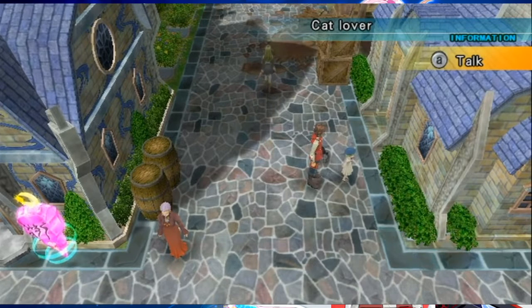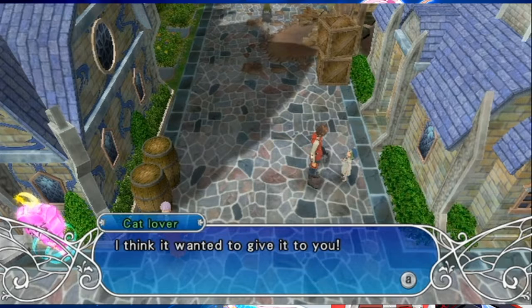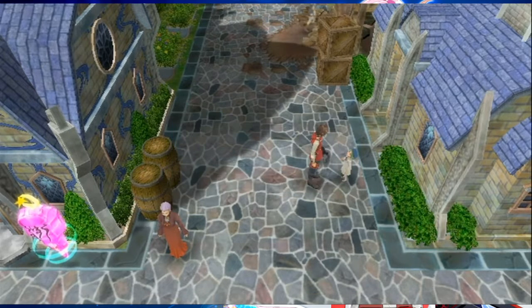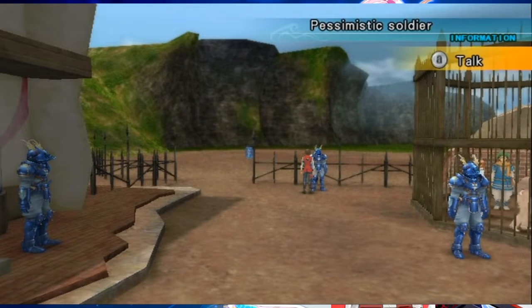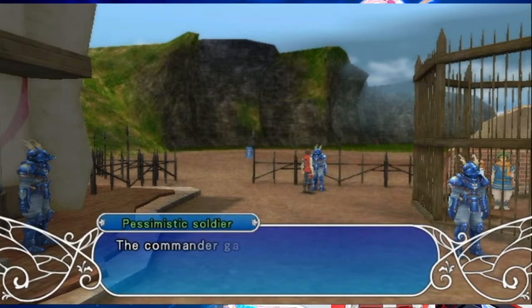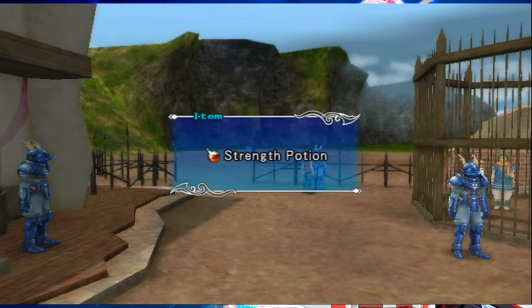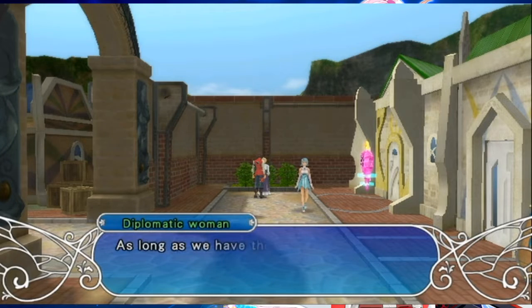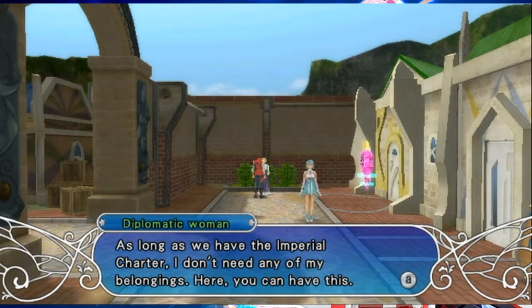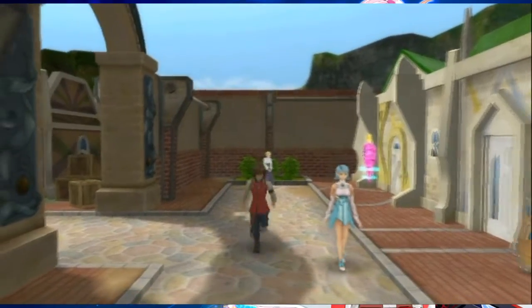At Beninash Cemetery, talk to the Cat Lover: 'The cat just brought me the most beautiful leaf - I think I want to give it to you.' Vitality Leaf, much appreciated. At the Batrocities abandoned base, talk to the Pessimistic Soldier: 'Commander gave me some strange medicine - too scared to use it, you can have it.' Strength Potion is nice. Still in Batrocities, in the residential area, talk to the Diplomatic Woman: 'As long as we have the imperial charger, I don't need any of my belongings - here, you can have this.' It'll keep you alive, but we'll take it.